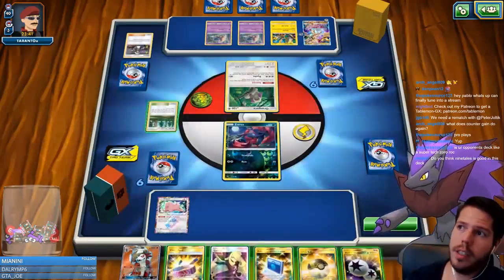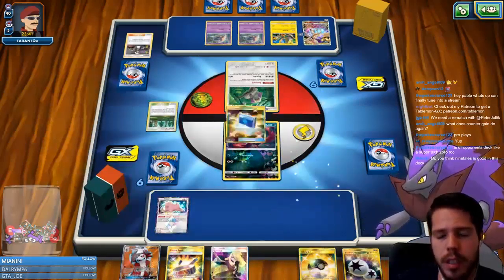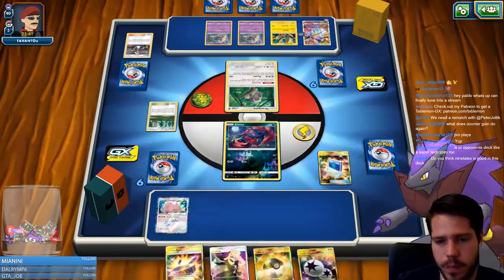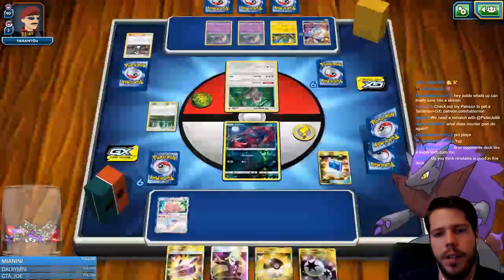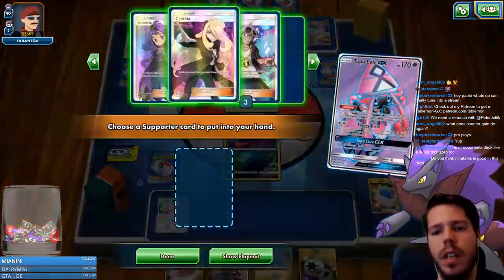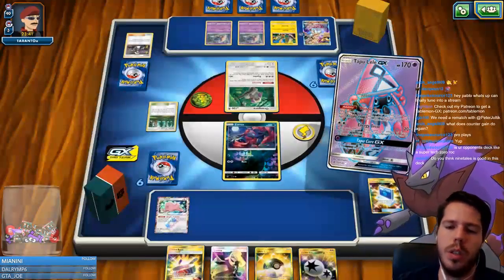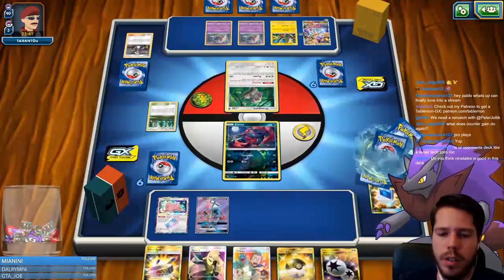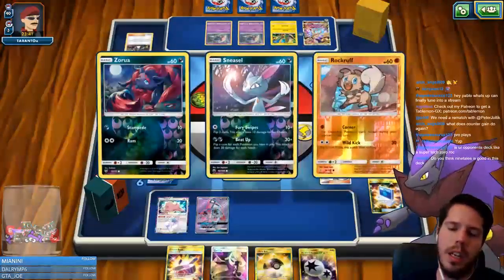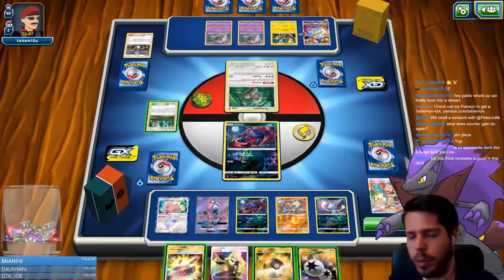Ninetales will always be good, but like, are you playing Zoro-Lycanroc-Weavile-Ninetales? That feels super greedy. I want to communicate the Lycanroc away here, and I definitely want to go after the Elm's. We do see the Mallow and the Counter Gain — potentially very useful in case we need to get a KO on this Ultra Necrozma with Lycanroc GX. I'm very torn on whether I should attach the DCE or not.